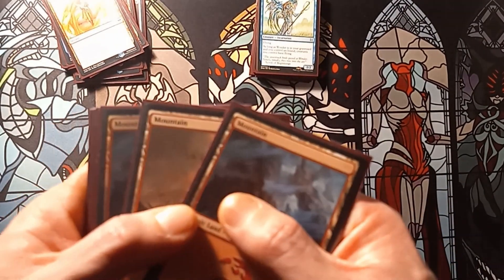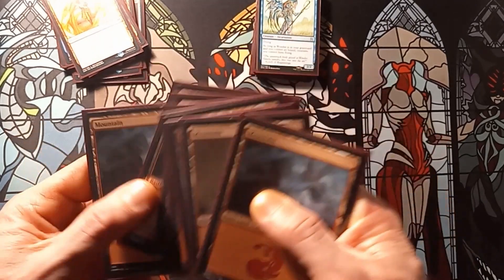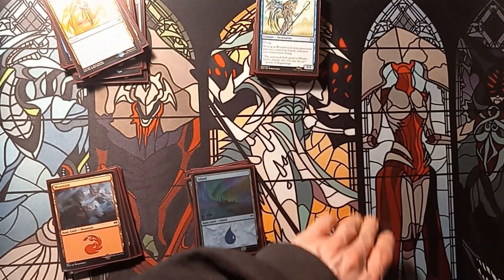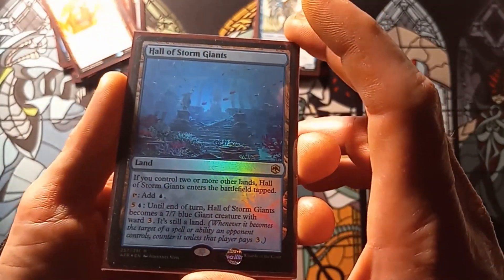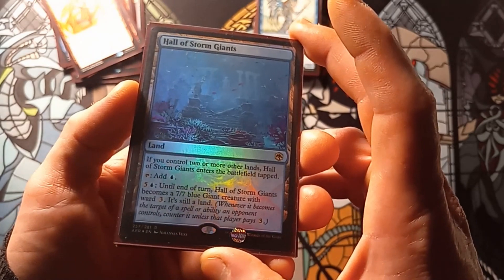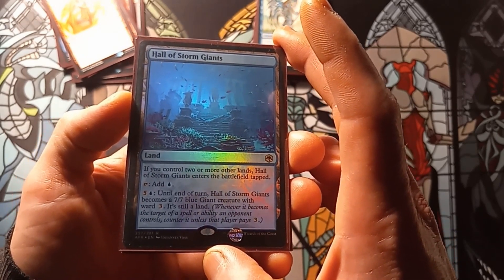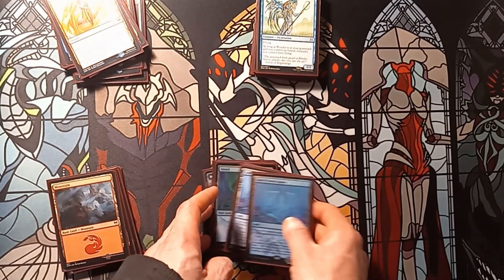Getting down to the lands, we have ten mountains, seven islands, and three copies of Hall of Storm Giants. If you control two or more other lands, Hall of Storm Giants enters the battlefield tapped. You can tap it for blue, or pay five and a blue — until end of turn Hall of Storm Giants becomes a 7/7 blue giant creature with ward three. It's still a land.